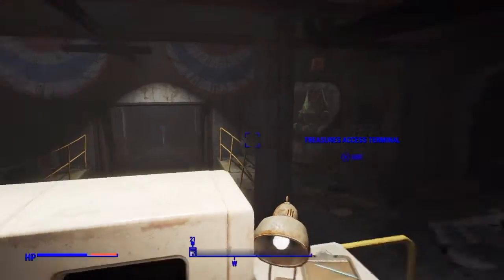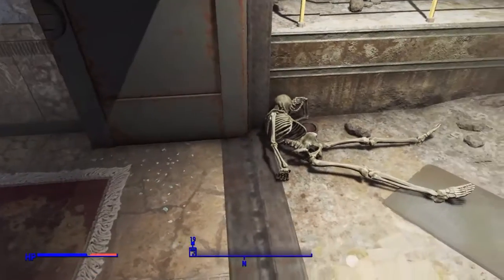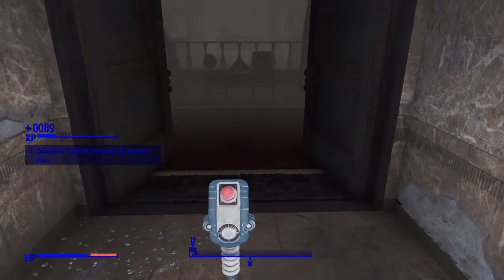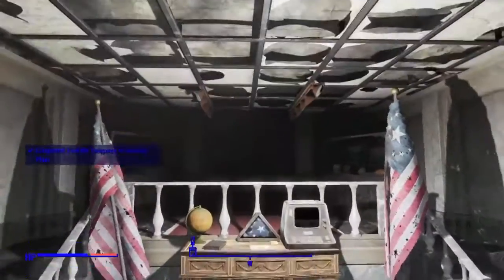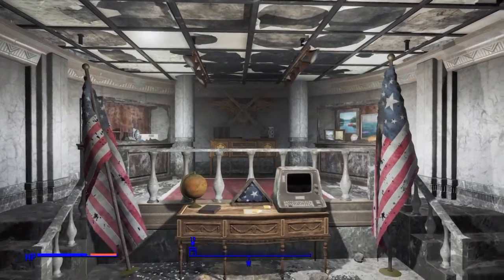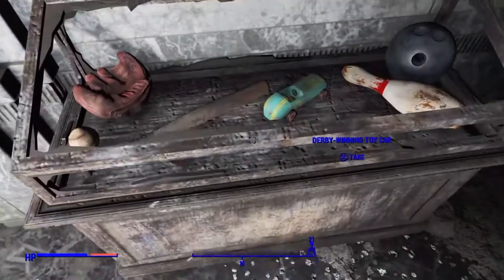Then once you're in the catacomb area, press this button inside — it'll open the doors for you and turn on the lights. Once you're there, there'll be some holotapes, and right here is the baseball bat.